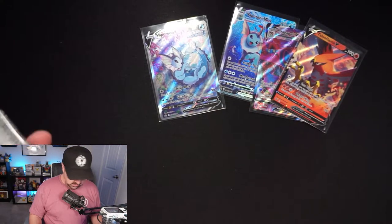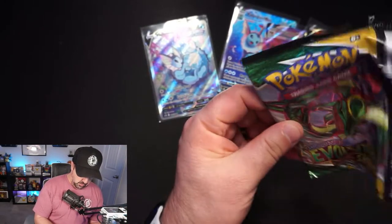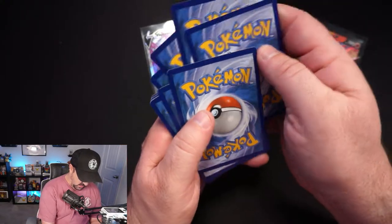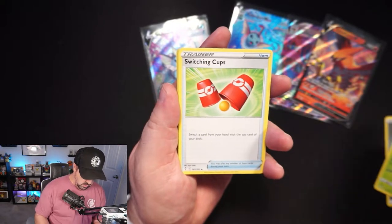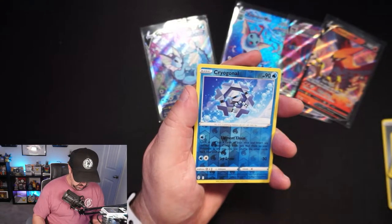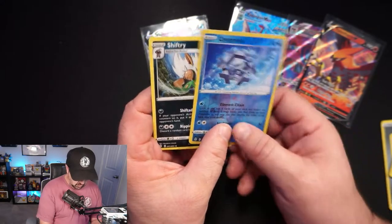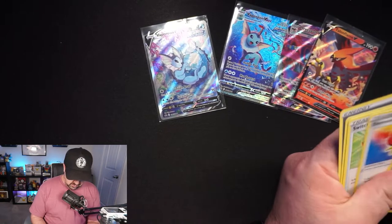Last pack — Evolving Skies, my favorite set in the last several years. Still have not pulled the Umbreon or the Rayquaza. We do have a small chance here. Come on, give me the Umbreon out of an Evolving Skies pack! White code and no holo — unfortunate, they're absolutely teasing us. So our pulls for the box were not good.